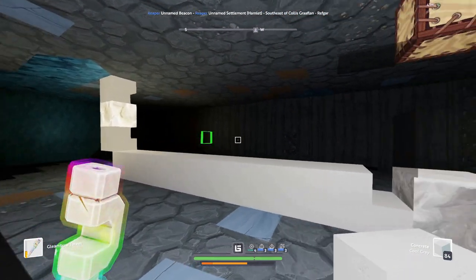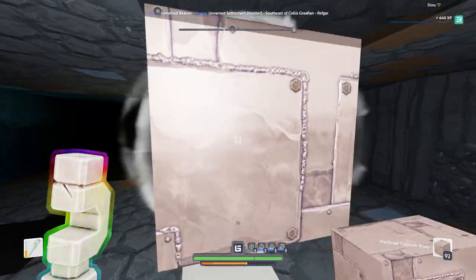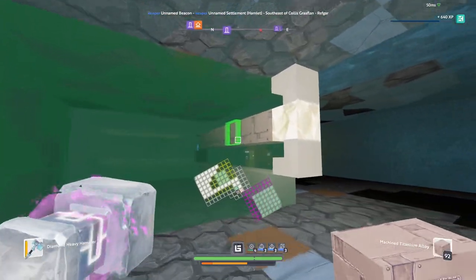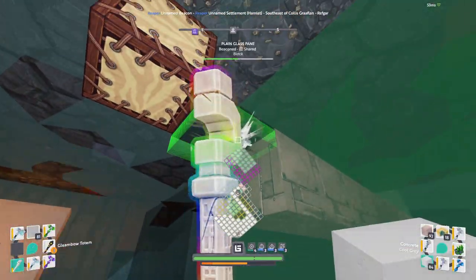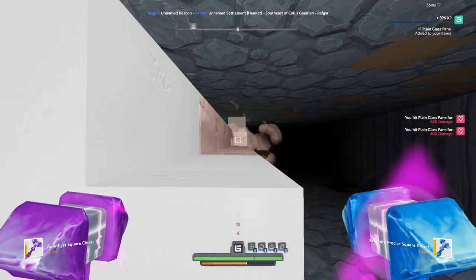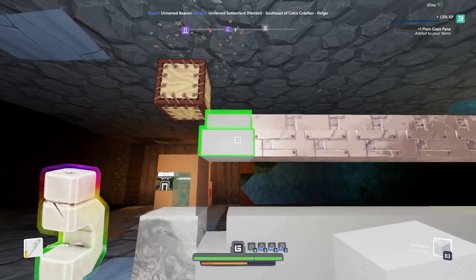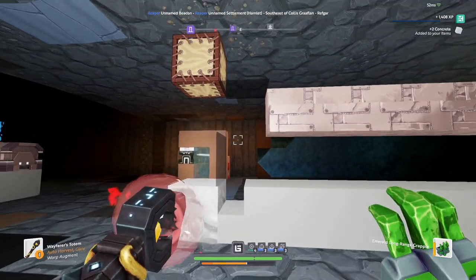So let's get into it. The idea of this build is we're going to be placing our blocks and then going along a glide track and chiseling them. This area here is its own plot. The most you can chisel — the distance you can chisel blocks — is nine blocks away. The last titanium I've just chiseled is nine blocks: one, two, three, four, five, six, seven, eight, nine. There's a reason I'm doing eight.